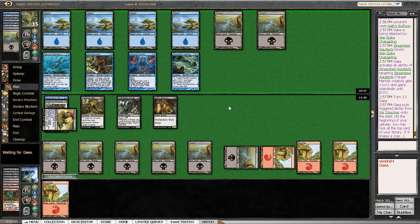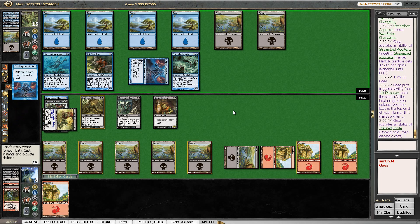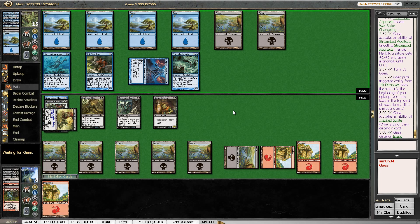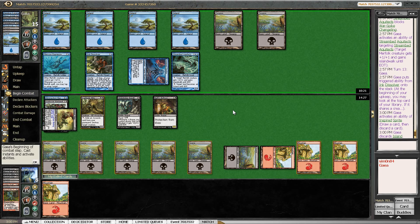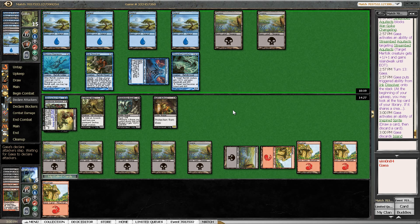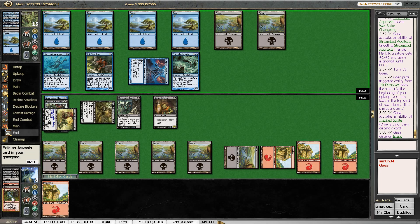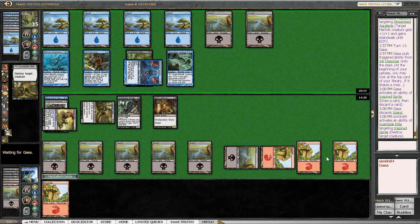My opponent didn't mill me with Ink Dissolver again, sadly. I would have liked to get some more Assassins into my graveyard. I don't think that being milled out is the biggest concern here. I did allow my opponent another activation of the Sprite, but I didn't really see how I could do without the defense of Scarblade Elite. Just having the threat of killing my Gusher available is too important. So let's kill the Sprite — I cannot beat the card advantage of Inspired Sprite in a long game.